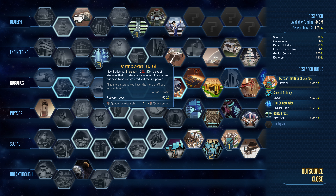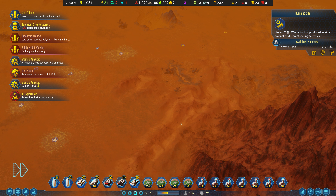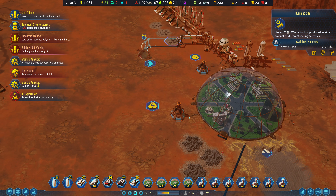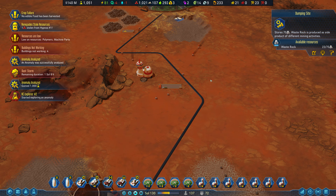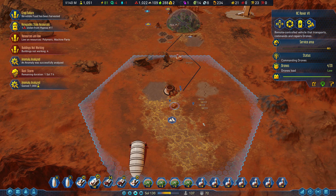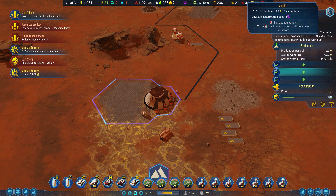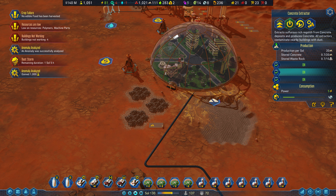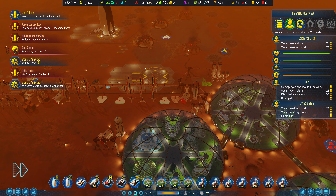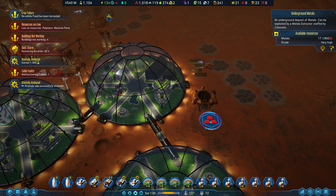We should be able to do some deep scanning soon, we'll have to get that research. Our concrete production is going to be a lot better. We discovered some crystals, which gives us 400 million dollars — I'm not going to complain about that, that's pretty awesome. How's this metal going? Oh, it's almost gone.